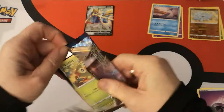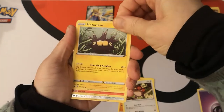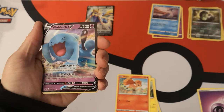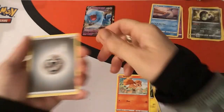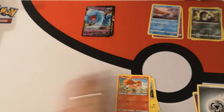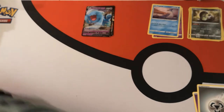Let's just rip into these packs — who cares. We have a Grookey, Mudbray, Hoothoot, Pincurchin — I know that's not how it's pronounced, but that's just how I like to say it — Vulpix. Reverse Galarian Stunfisk. And we have a Wobbuffet V — I think I have maybe three of these now. We have a Metal Energy, Sudowoodo, Hop, Dottler. This saves me an immense amount of sorting after the video.